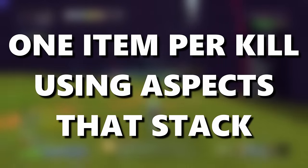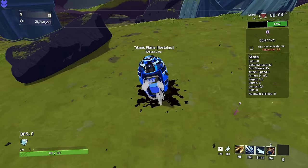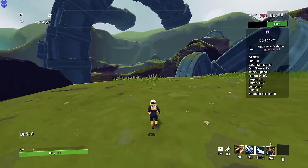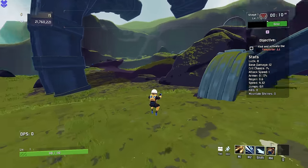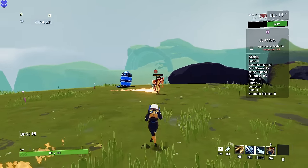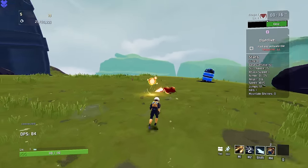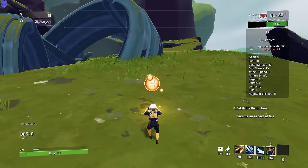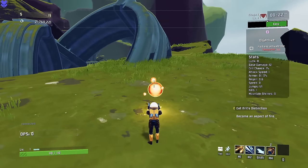So sit back, relax, and enjoy. Do I have a fun one for you today. You guys know the title, you saw the thumbnail, and you see the artifact in the corner. We are playing with honor today, which means we get elites and only elites. And every elite drops their aspect.